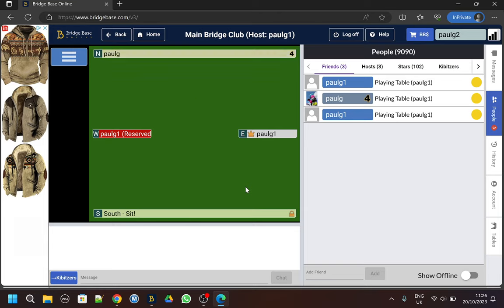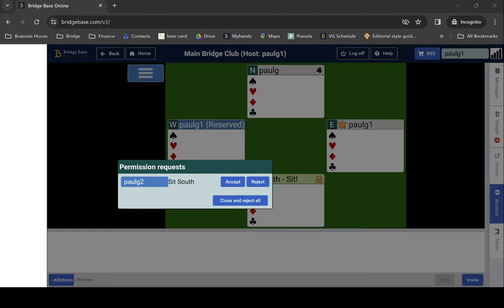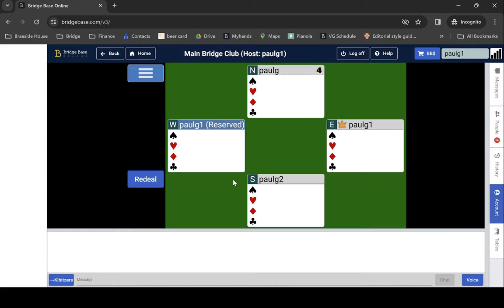This is one view of the cards. Let me try to sit south - I've just clicked on the south seat. On the Paul G1 account there'll be a request, and he will accept that. Now Paul G2 is sitting there.